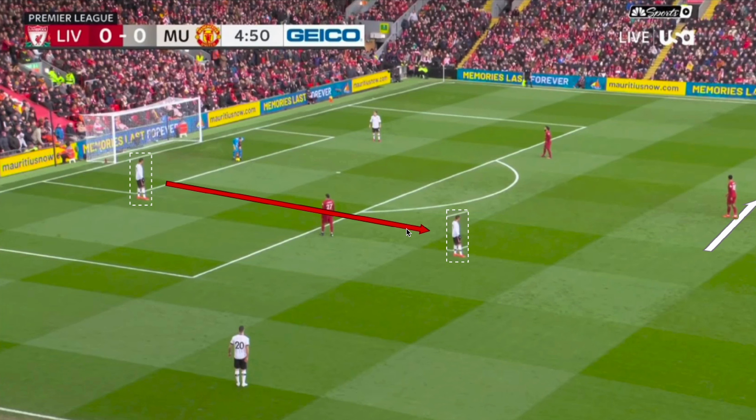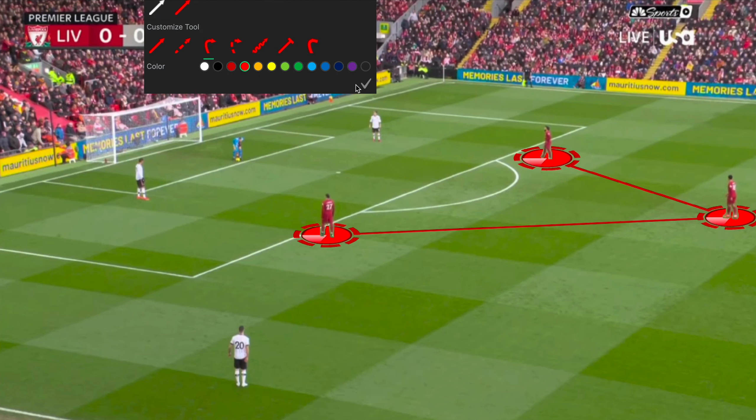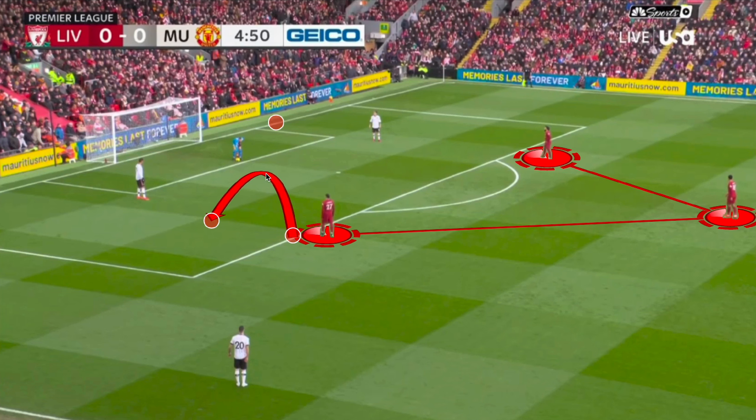With this setup, Varane sits in Darwin Nunez's cover shadow when Nunez goes to press, blocking the fullback. Usually they'd rely on Diego Dalot in the wide area to progress around Liverpool's front three. This presented many problems because Liverpool's pressing was much more cohesive than we've seen this season, with players getting on the same page. Liverpool's players would come inward from wide areas — Mo Salah and Darwin Nunez pressing from out to in, trying to block passes to Dalot, with wide areas covered by Cody Gakpo in the middle. Midfielders also showed a very high intensive work rate, jumping out into wide areas when United broke the first line of pressure.